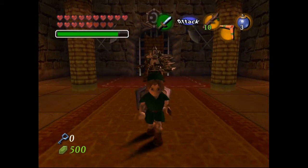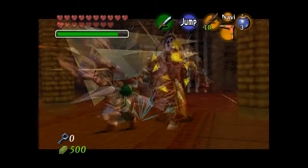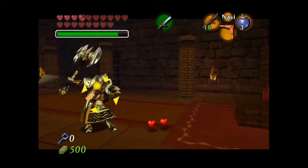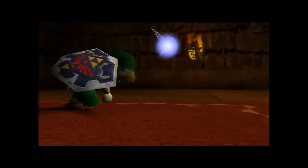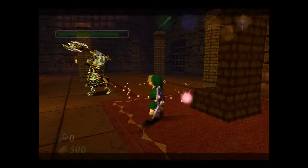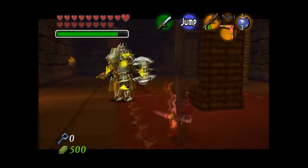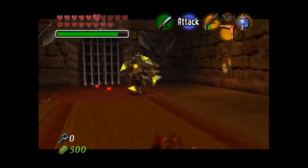These guys are easy to fight. What you gotta do is you gotta hit them and hope they don't hit you. I'm gonna die here. I used to only fight these guys by hitting them with bombs, but that took way too damn long. Hitting them with your sword is actually very quick, but it's also a lot more dangerous. Okay, that backflip sends you back faster, but it still hurts you.